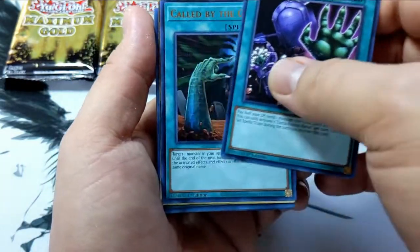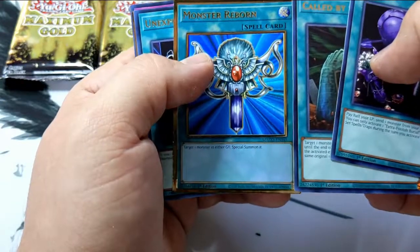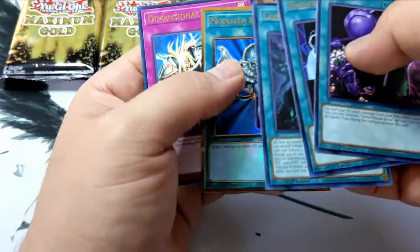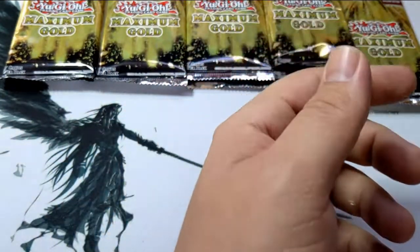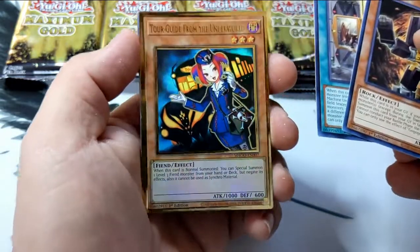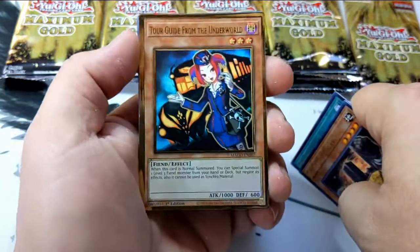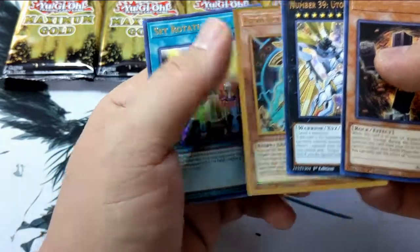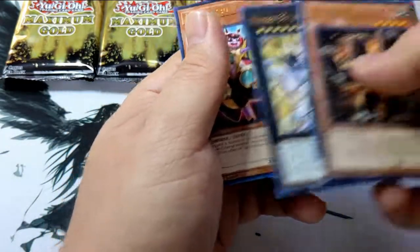Extra Foolish Burial. Golden Call by the Grave, and another Golden Monster Reborn. Lair of Darkness. Two Golden Monster Reborns? Come on — let me get a Golden Lord or something. Harpy's Feather Duster, stop giving me Monster Reborns! Go Go Gigas. Union Hanger. Original artwork Golden Tour Guide, very nice. Utopia Beyond. Another Artifact Lancia. Set Rotation and a Lady Debug.